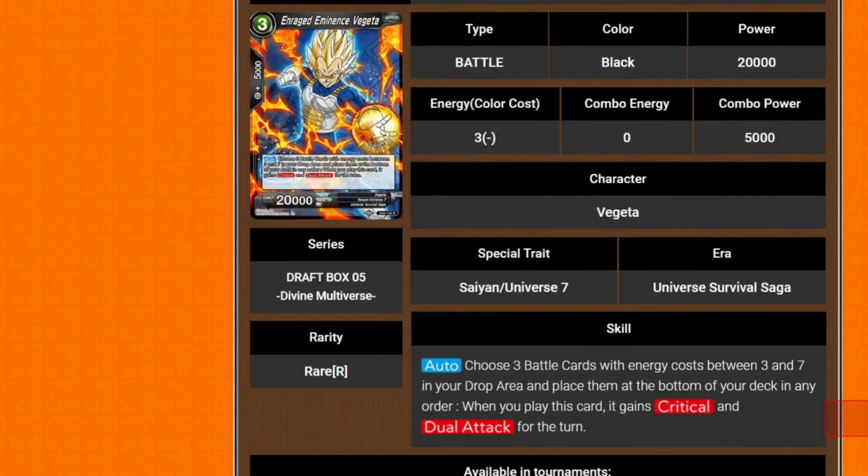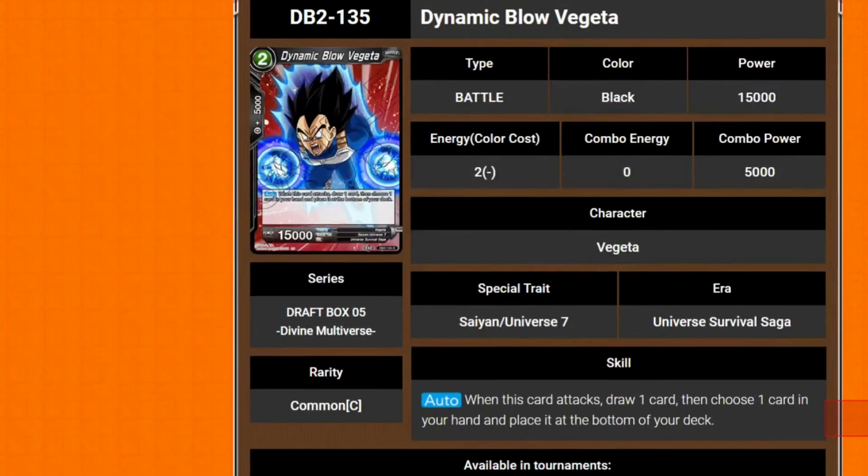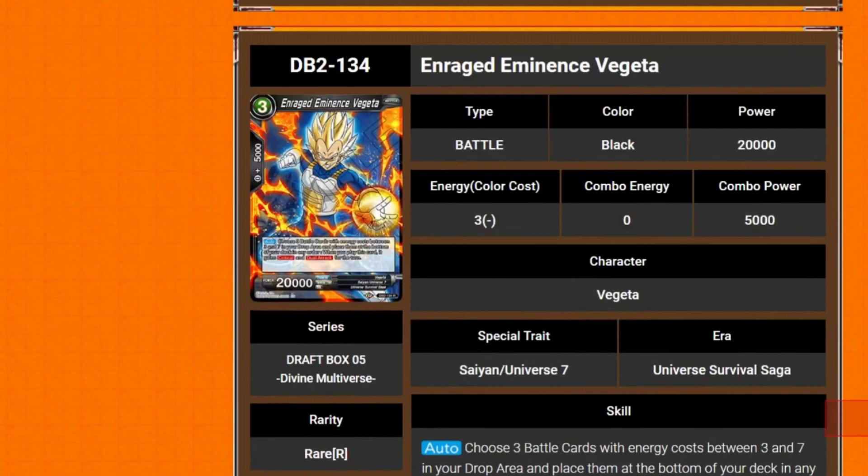We've got Enraged Eminence Vegeta — 3 cost 20k power. Its auto is: choose 3 battle cards with a cost between 3 and 7 in your drop and place them to the bottom of your deck in any order. When you play it, it gains critical and dual attack for the turn. Universe 7 gets all the love. They recommend using Red Fugita because it mills — and he can put stuff back into the deck, counting as three different colors on top of being black cards.